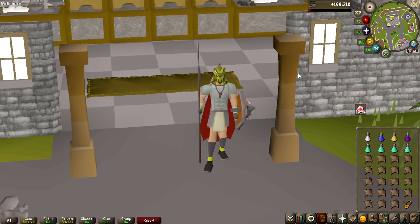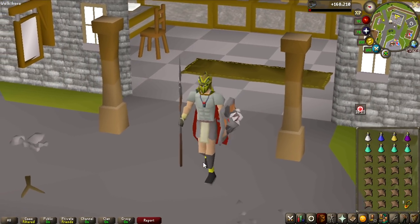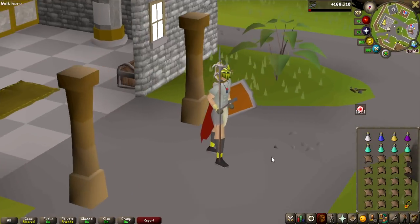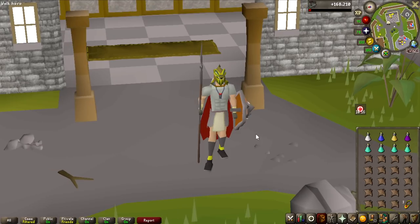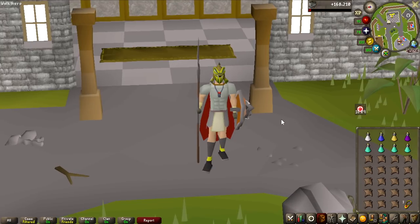We are starting this episode by trying out some Rune Dragons. I have the Bandos Tassets that we got in the last episode, the DFS we also got recently, and the Insulated Boots to avoid the Rune Dragon special attack. My gear is pretty decent, but I'm not sure how this is going to go with my stats. The reason I want to try Rune Dragons is because they have a 1 in 800 chance of dropping the Dragon Limbs, which means we'd have a Dragon Crossbow — really useful for the team, since the best we have is Rune.